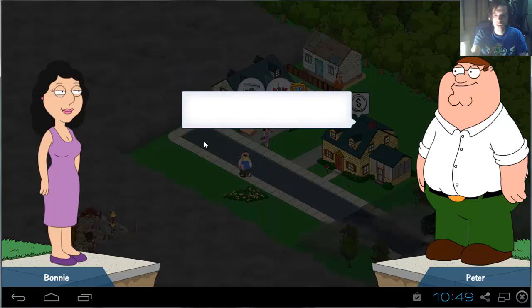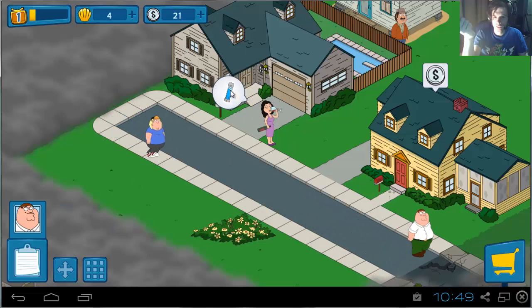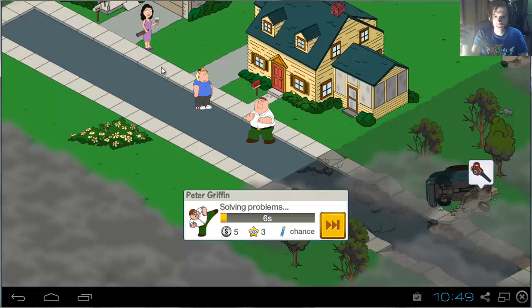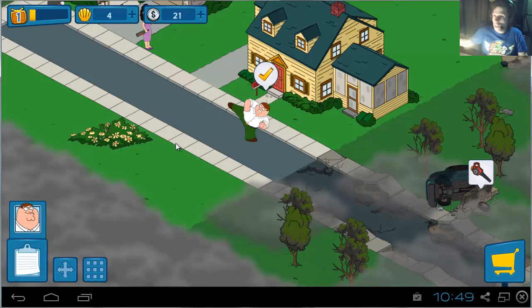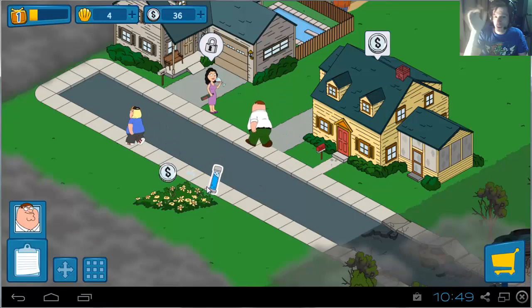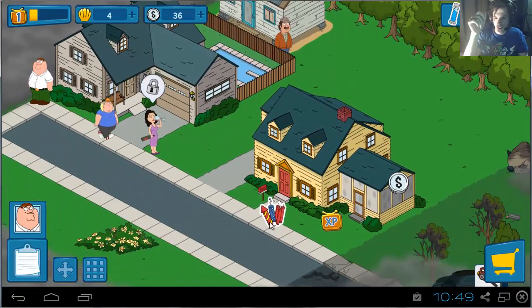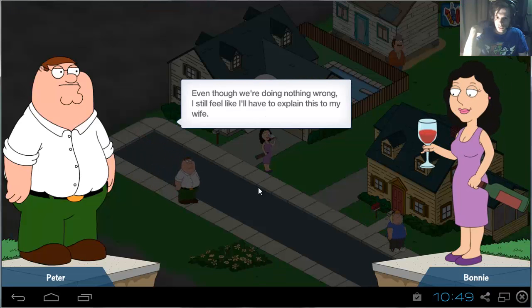Now in order to unlock Bonnie, you'll have to do some quests for her. Make Peter kick roadhouse — this requires 12 hours. I'm playing it on my tablet as well, and I'm required to wait 12 hours for the next quest, which is at the third house. Just in case you're wondering, there's going to be a sudden drop in activity once you've got your place set up.